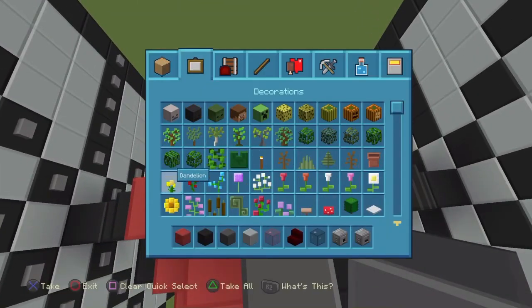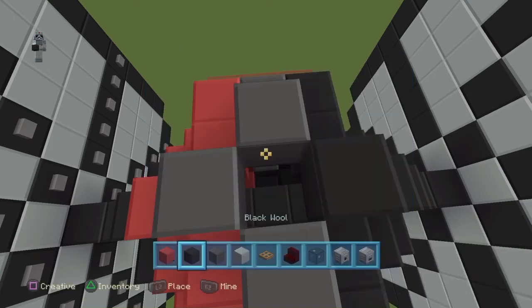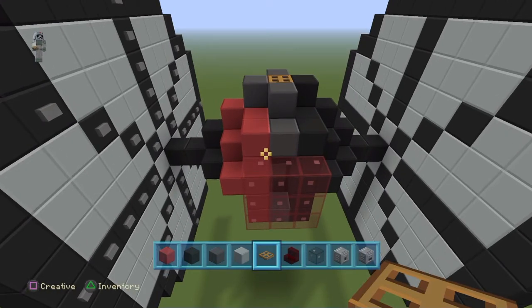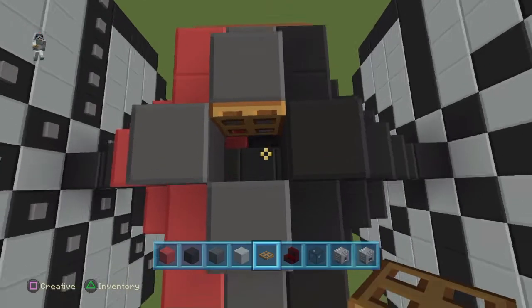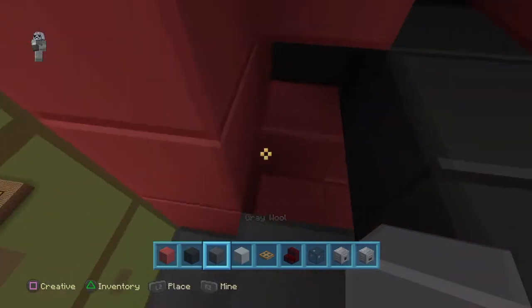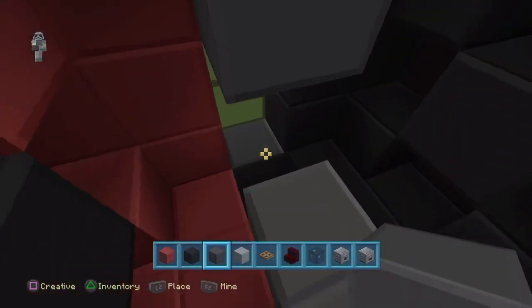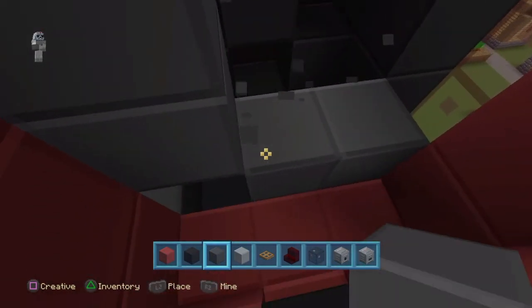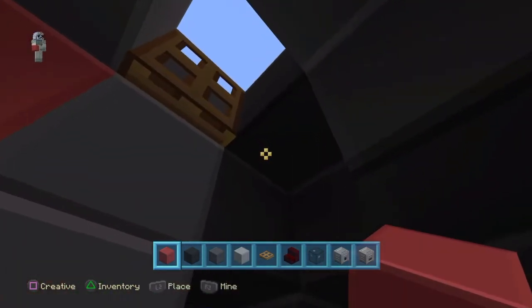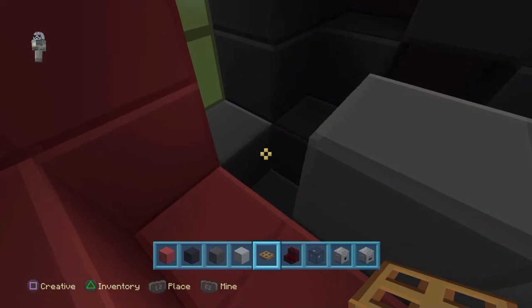Then break that middle one. Go and get yourself a trapdoor — probably replace the red stained glass — then put that on the top block. Already looks like it. You will open up the trapdoor and lower down in there. Make like a little staircase place, fill in these holes, break this middle beam that you had — that was just to give you an area to build from. Make sure that the trapdoor is on the other side so that your ladder will allow you to go up.